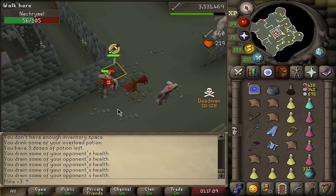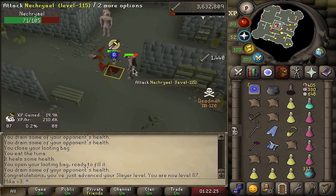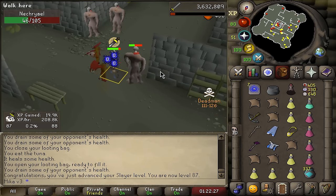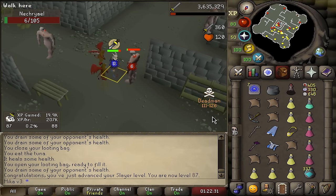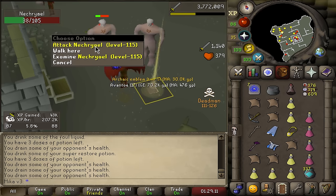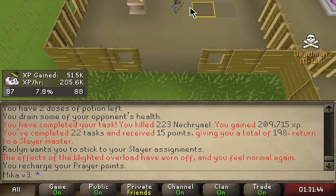If you are wondering what we would have lost if we were to die — quite a lot of alchs obviously. These trips are pretty good, but I'm grabbing out Barrows gloves. I have used the caves as much as I wanted — I got the whip, I got a lot of magic. There it is — 87 Slayer completed! We can now assign ourselves Krakens.